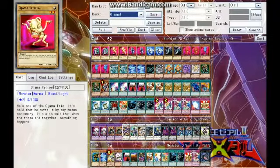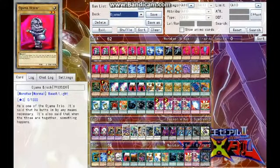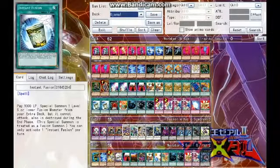So if you're running three of all these Ojamas, or three B-Tron, or three Galaxy Serpent, you instantly have three monsters on your field — but it's a good way to get a second monster on your field. And that's it for the main deck.